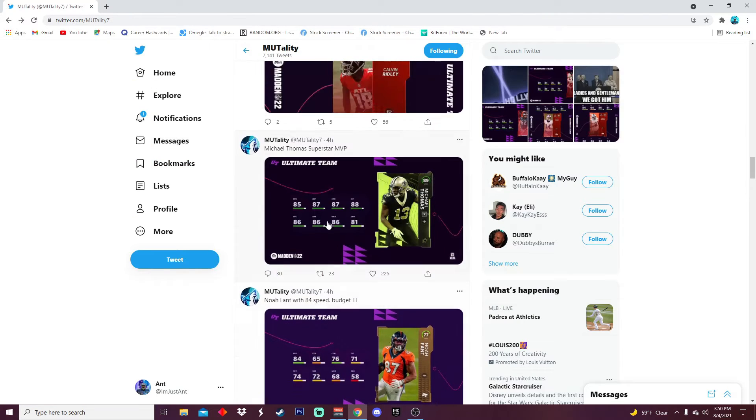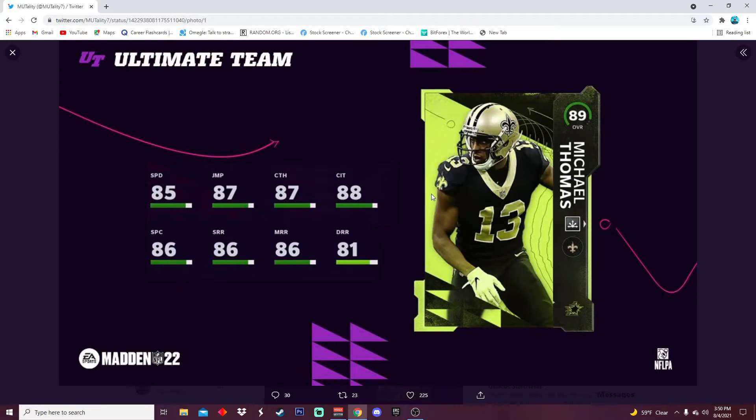Then we got Michael Thomas Superstar MVP. It seems like Terry McLaurin, Michael Thomas, and Saquon Barkley have built-in abilities. Michael Thomas has Route Tech, which is obviously really nice — I might actually get this card when the game comes out because Route Tech is gonna be so good. 85 speed, 87 jumping, 87 catching, 88 catching in traffic, 86 spec, 86 short, 86 medium, and 81 deep route running. A really solid card overall. He better have a power-up too. The built-in abilities are great especially since training is hard to get at the start of the year.